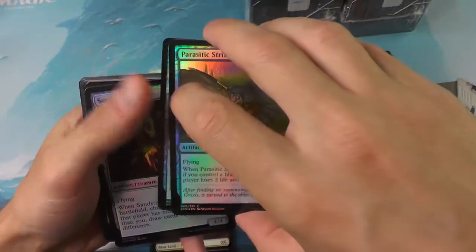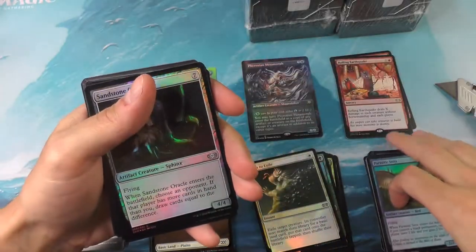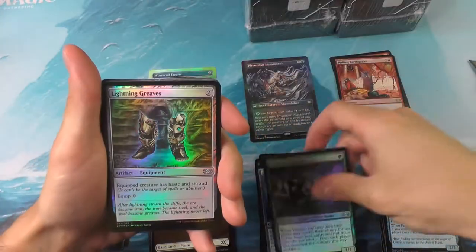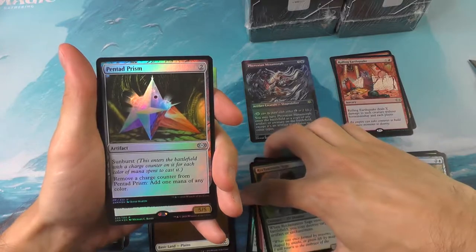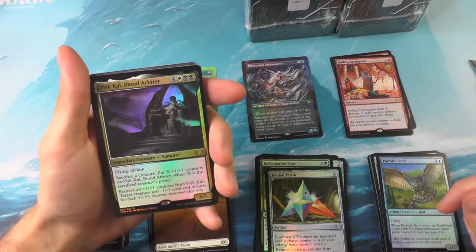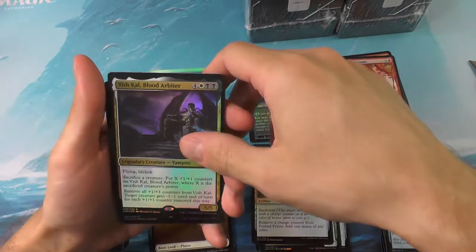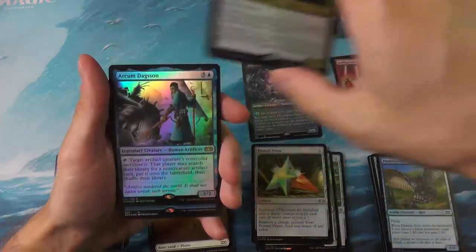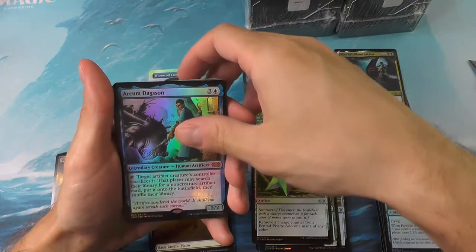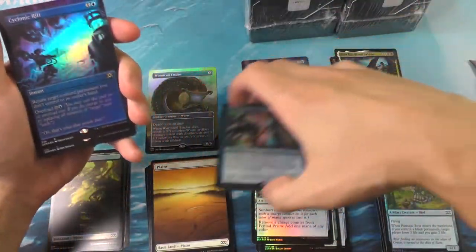I've been opening Magic packs for quite some time and they really knocked it out of the park with these VIP packs — a lot of fun to open, and yes, they're expensive, but it's the endorphins, the Skinner box really getting to me here. Vish Kal, Blood Arbiter for rare number one, and another mythic: the Arcanum and Dagson for our mythic.